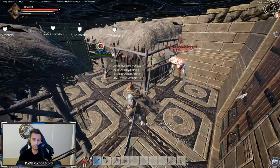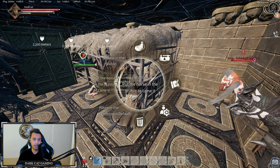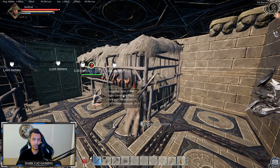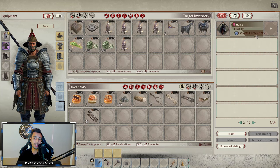The horse is angry and obedience is going up pretty quickly, so I don't think this will be a really decent horse. I open the door, let the horse go in, close the door — then I hold E and put the horse in the stable. Now the horse is in my stable and you can see it has 27 hours until it's fully tamed.